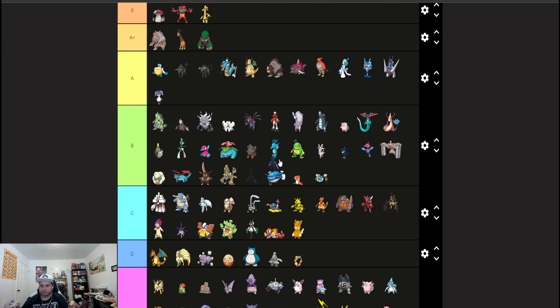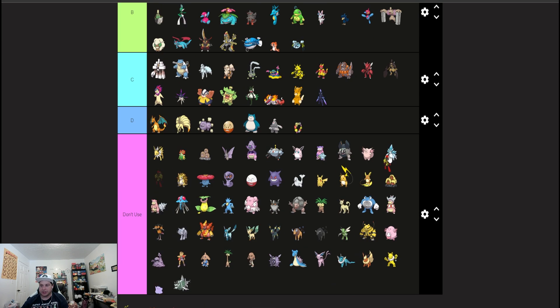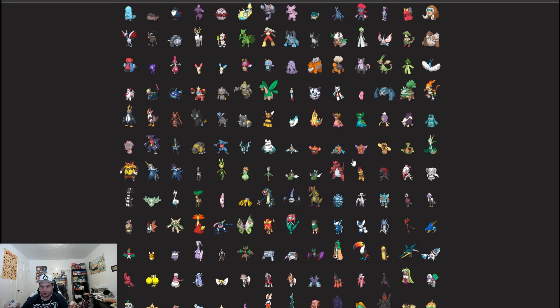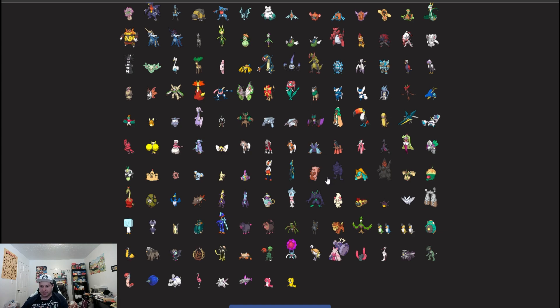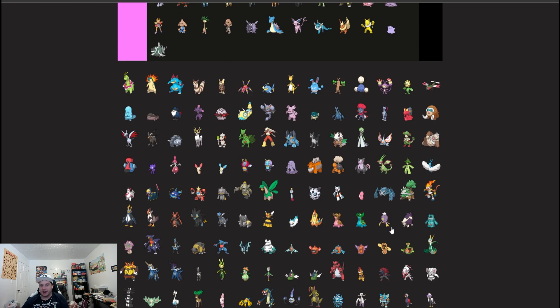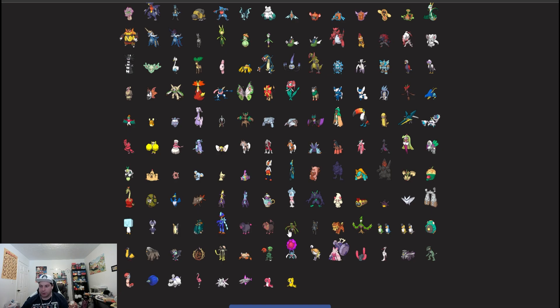I'll put Ceruledge C and Armarouge B just because Armarouge can set Trick Room better and special attackers are always kind of better since Incineroar is going to be so good. Ceruledge literally cannot touch Incineroar — after an Intimidate, its Fire and Ghost moves aren't doing anything, and Incineroar is going to be healing up with Grassy Terrain. Sorry, Ceruledge believers.